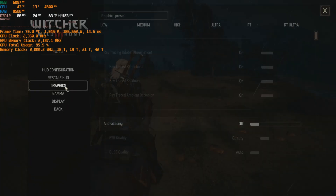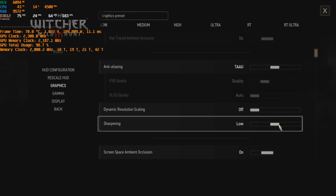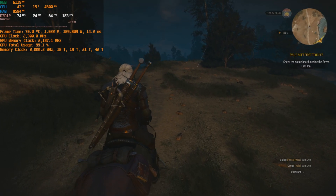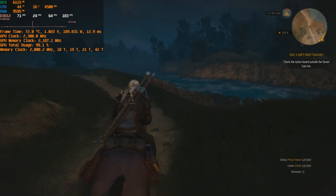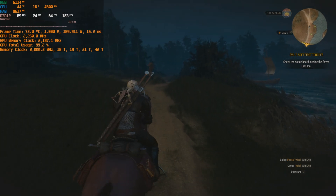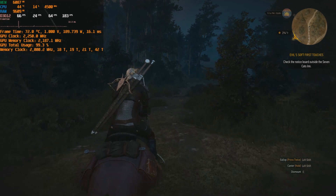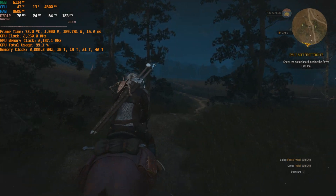Let me quickly go to options, video graphics, and try anti-aliasing — let's try TAA for a bit. This might have a bit of impact on performance. I haven't tested all the mods yet because I've been busy actually playing the game; I have about 200 hours in Witcher 3. With TAA on, we're getting about 64-65 FPS here.